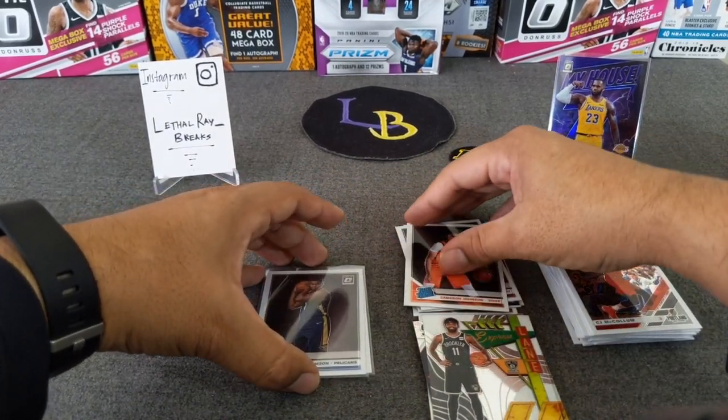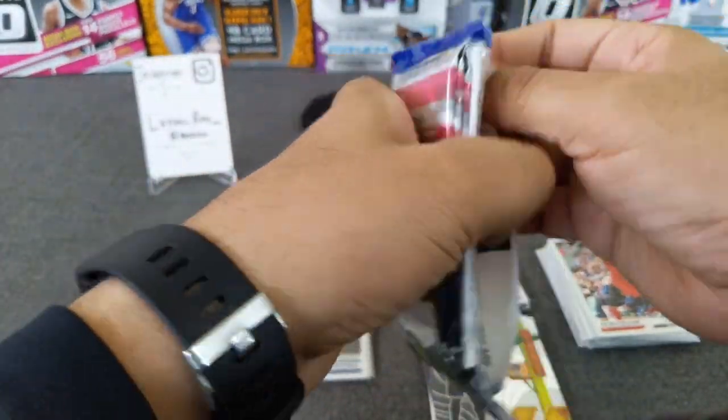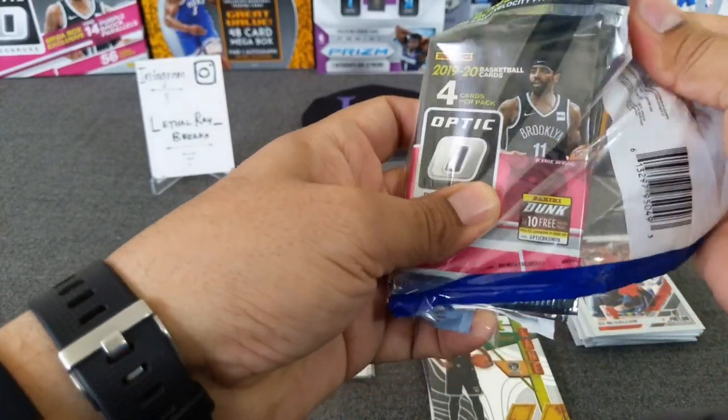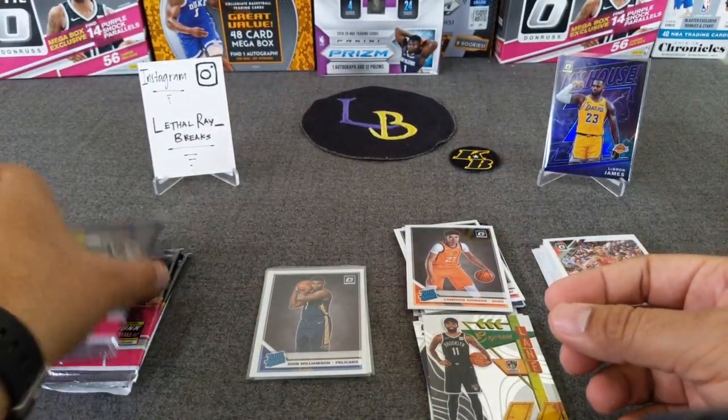We've got the Ja-Zion brothers in that one. Now on to the cello — the old cello — which has been very nice to me. I hit the pink LeBron out of it.